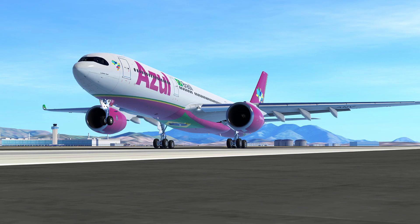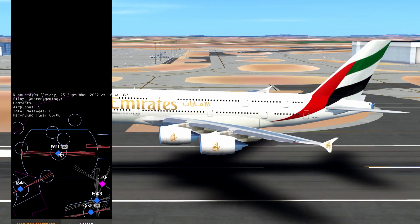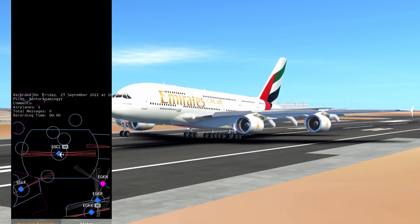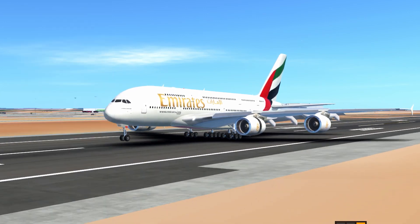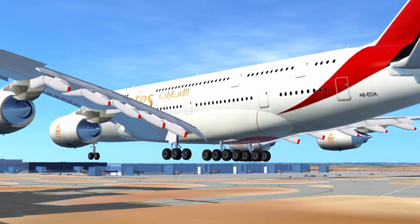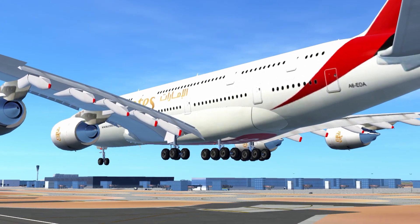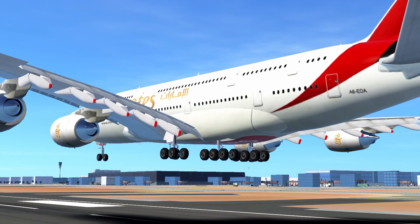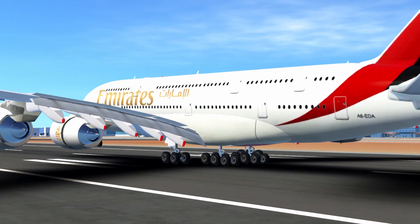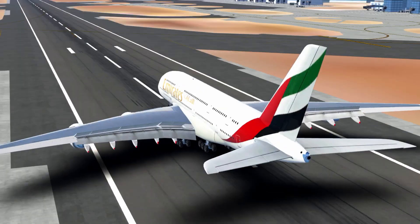Have we done it? The moment of truth. Alright — this was the final approach, you can see us come in. Yes! Yes! I am very happy with that. We'll watch that again for fun — coming onto the runway, going forward in time, and bonk. That was pretty good. I think we got a smooth landing in every Airbus aircraft in Infinite Flight!